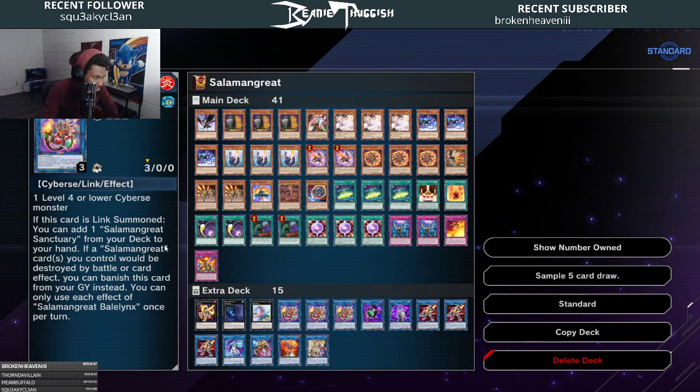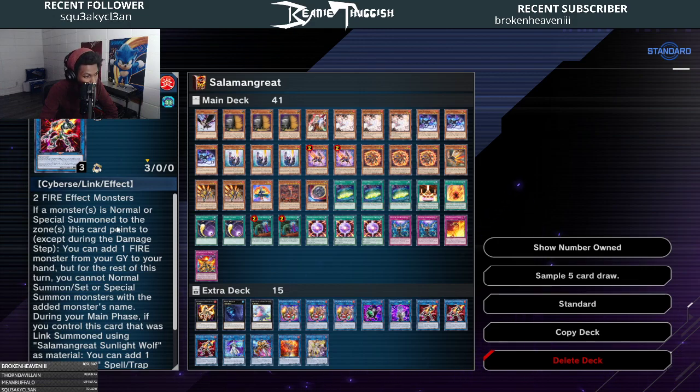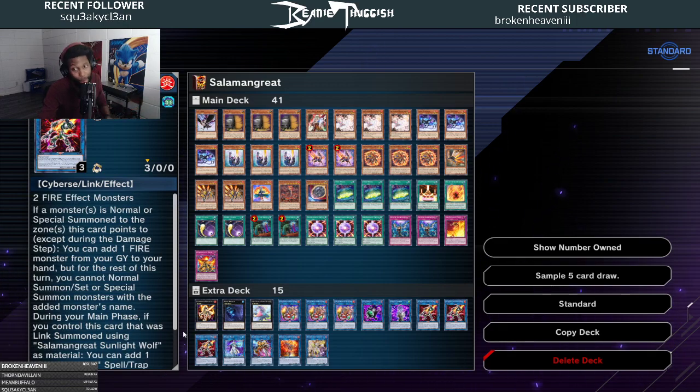Three Baelynx — you only really need the first effect to go off once. Chain blocking it is cool but you usually don't need to. Three Sunlight Wolf — definitely need three so you never run out. You want to recycle them with Jack Jaguar, put them back into the extra deck, and keep relinking to stay gassed up. It gets you back two cards, which is powerful — it's a Link 2 that requires two monsters, and when you use those two monsters you get back two cards. It's basically a recurring engine.